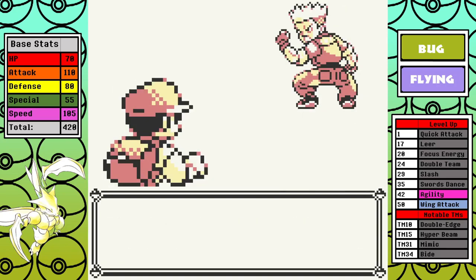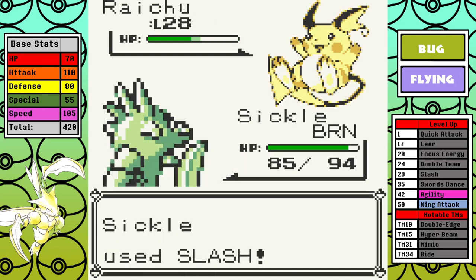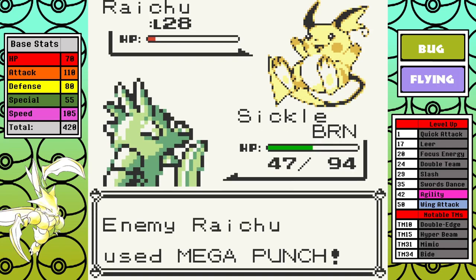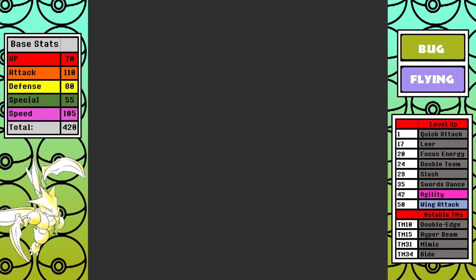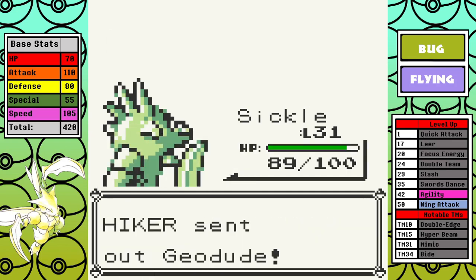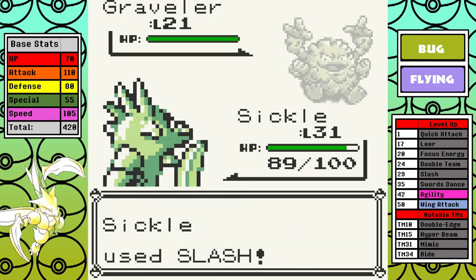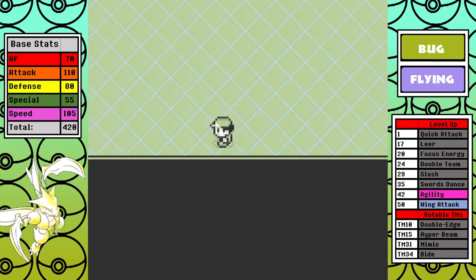Lt. Surge being the Electric gym introduces us to one of Scyther's 32 different weaknesses. Thankfully in Yellow he only has a single Pokemon, and Surge has pretty awful AI. Slash does some really crazy damage compared to what we've gotten used to — it makes the game significantly faster and easier going forward. As for the self-destruct hiker in Rock Tunnel, there are really only two takeaways: slash's 100% crit rate does heavy damage even against opponents that resist it, and we get a tiny nibble of how bad rock moves are going to hurt our buggy boy with its 4x rock weakness.